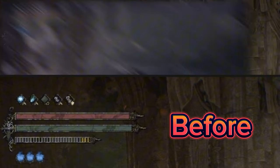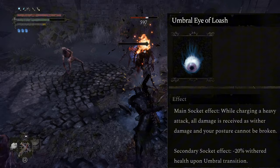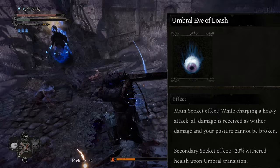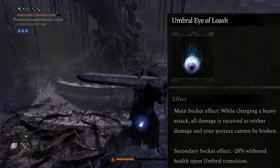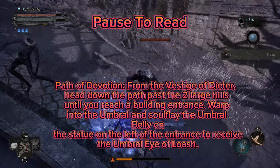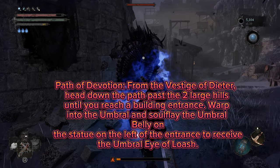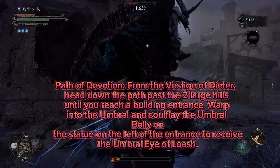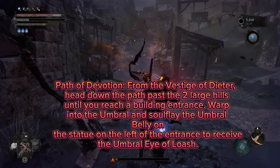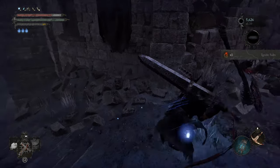The last main item on this list is the Umbral Eye of Losh. The main socket effect is: while charging a heavy attack, all damage is received as weird damage and your posture cannot be broken. Basically, while you're charging a heavy attack, nothing can stop you from charging and setting it off. Feel free to pause to read the location details, but you start at the Vestiges of Theater, head down the path past two large hills until you reach a building entrance, open to the umbral, and softly the umbral belly on the statue on the left to receive the Umbral Eye of Losh.